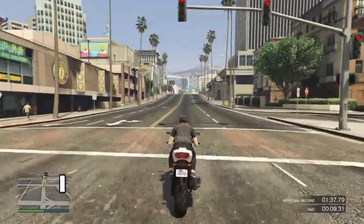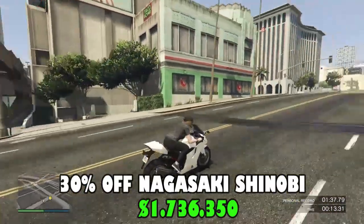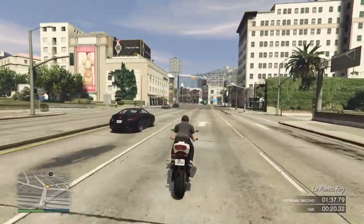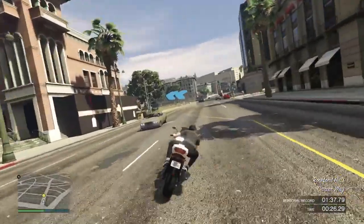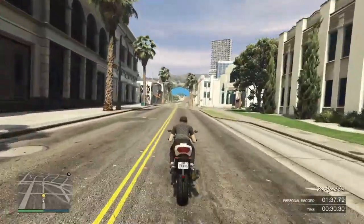Now moving into vehicle discounts. First, we have 30% off the Nagasaki Shinobi. This is a vehicle in the motorcycle class, added to the game with the Contract update in 2021. The top speed of the Nagasaki Shinobi is 97.80 miles per hour, and its engine is really powerful, giving the bike better stability during acceleration and cornering.